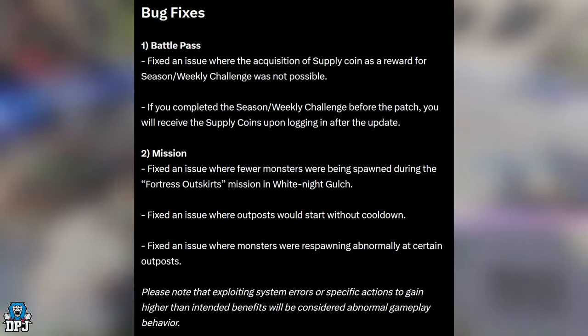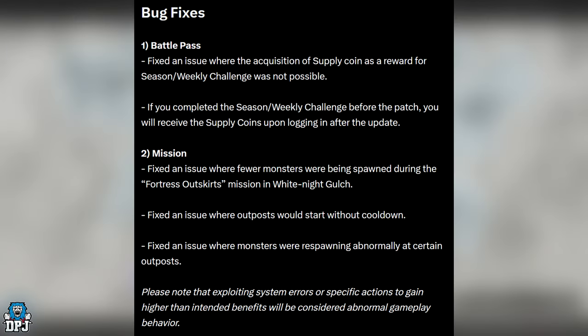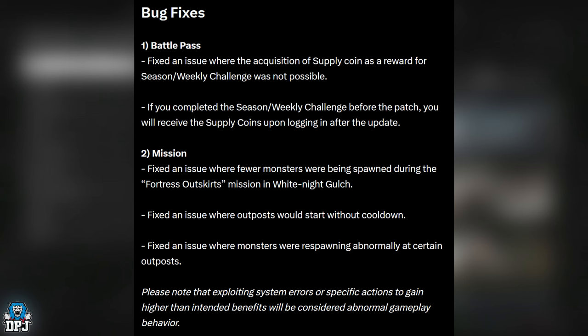They go on to state: please note that exploiting system errors or specific actions to gain higher than intended benefits will be considered abnormal gameplay behavior. I'm wondering what they're talking about here — are they talking about the XP farm? I saw a Moxie post where you basically hit the void reactor, start the mission, take out a bunch of ads, abort the mission, and restart it instantly. That's the only thing that comes to mind. If it's a bug in the game and players aren't aware it's a bug and they're taking advantage of it, should it be considered abnormal behavior?